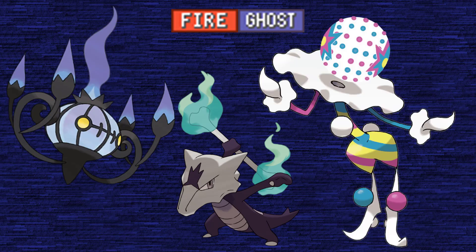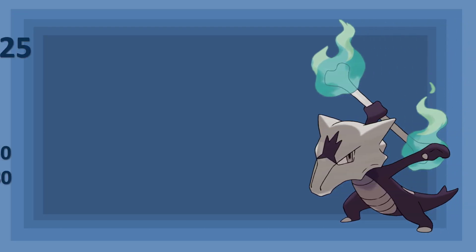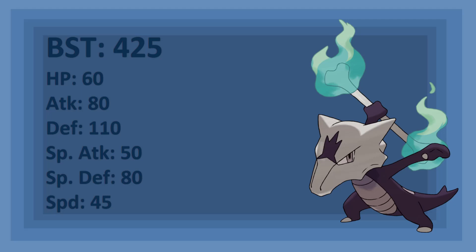All three are amazing Pokémon in their own ways, so why would you use one over the other? Let's find out. The first Pokémon in today's breakdown is the Bone Keeper Pokémon, Alolan Marowak. Alolan Marowak has a base stat total of 425, with a stat spread of 60 HP, 80 Attack, 110 Defense, 50 Special Attack, 80 Special Defense, and 45 Speed.